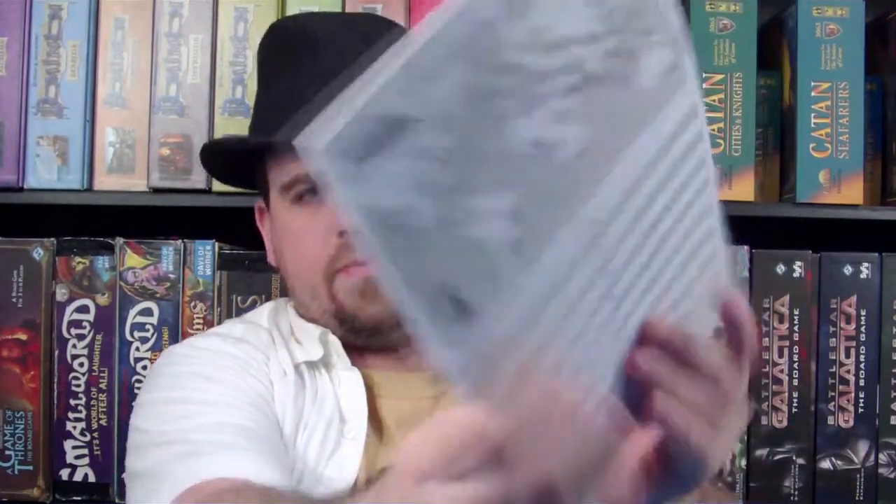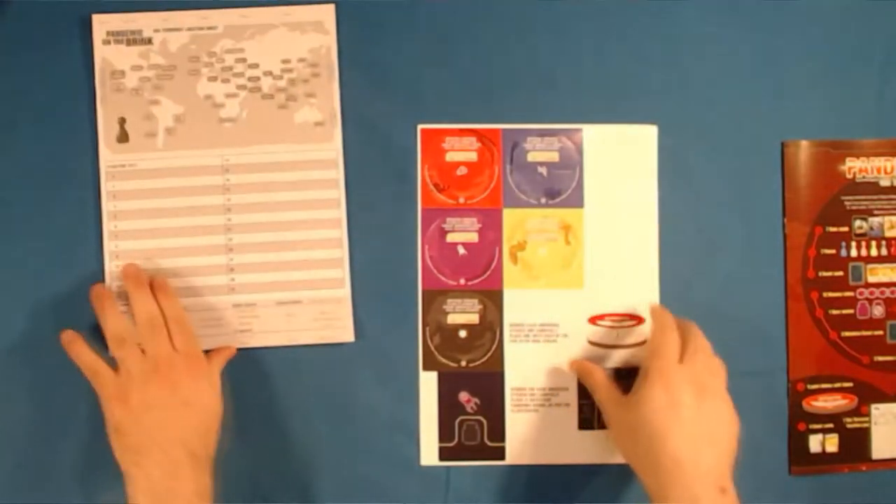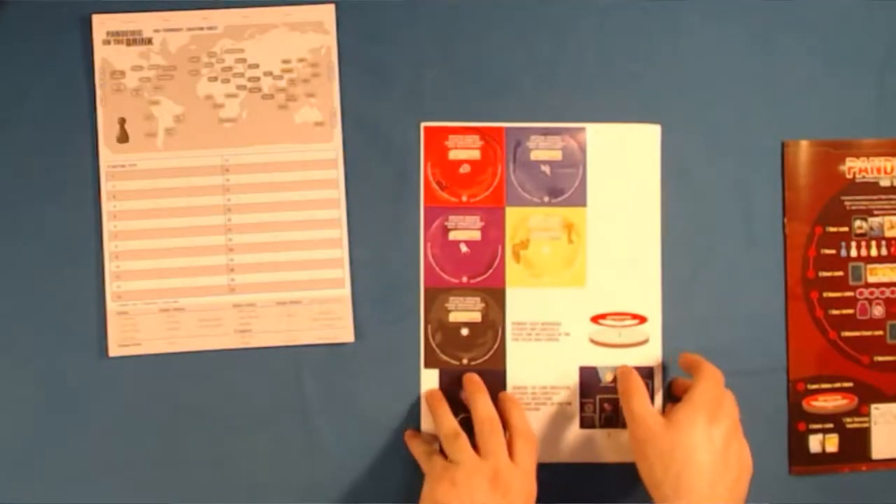Oh, this is the one that comes with the Petri dishes — I thought it was another one. So this is actually a fun way to store things, and it comes with five of them, because of course we have a new disease. It also came with — I don't know what this is. It's labeled as a bioterrorist location sheet. Let me go ahead and lay out a couple of things here so you can see what's going on.